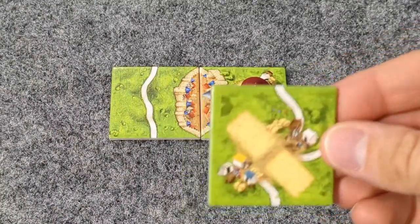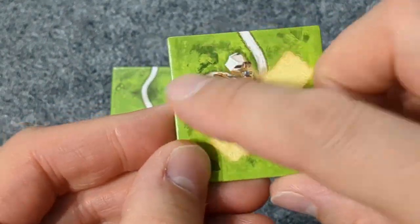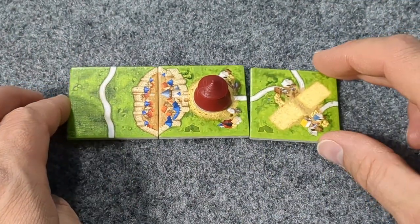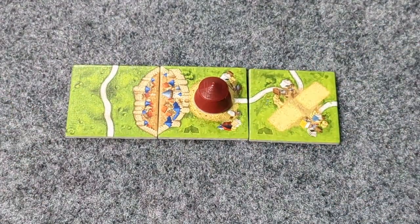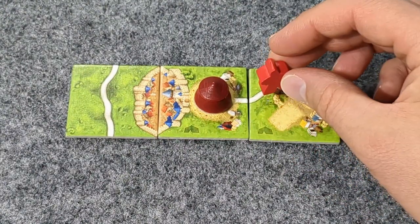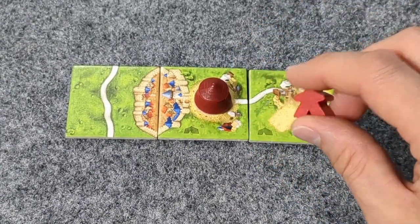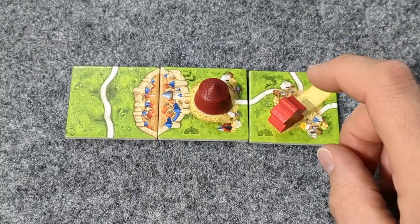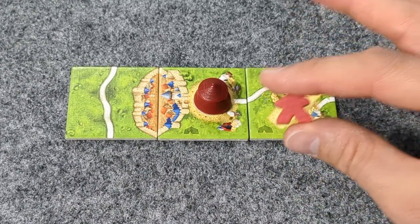Player 2 is going to demonstrate the Acrobatic tiles. All Acrobatic tiles are roads — that's always the case. You can place normally and claim a road or field, or you can take your one meeple and place it on the Acrobatic spot. An Acrobatic spot is nice because when it gets scored, each meeple is worth five points.